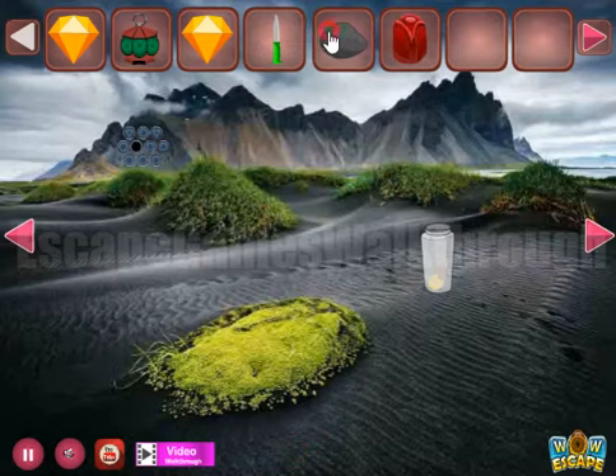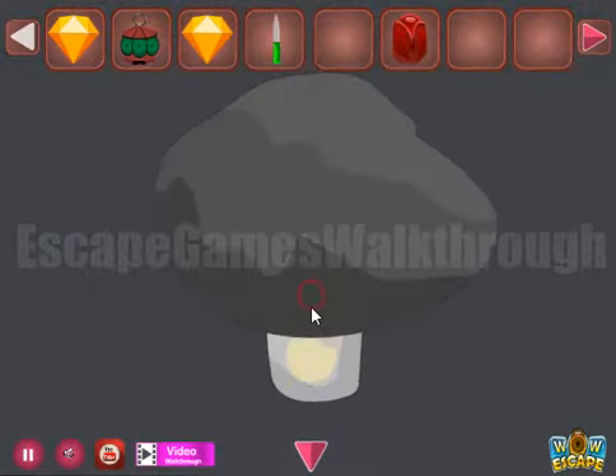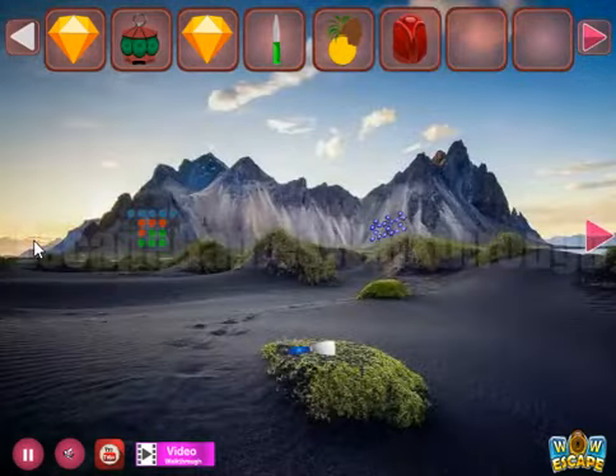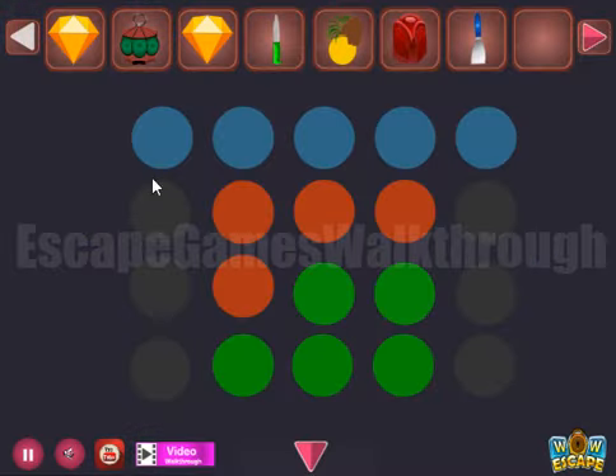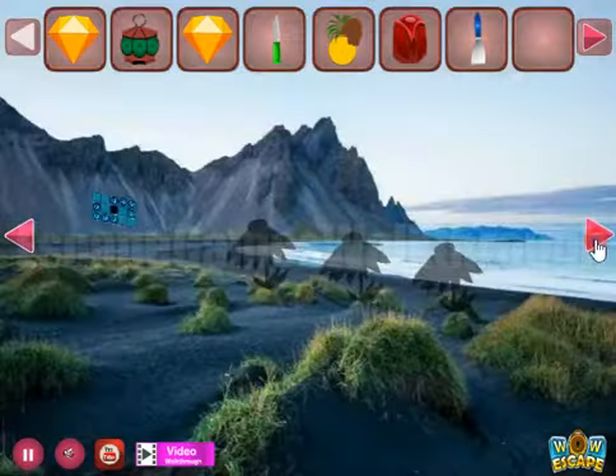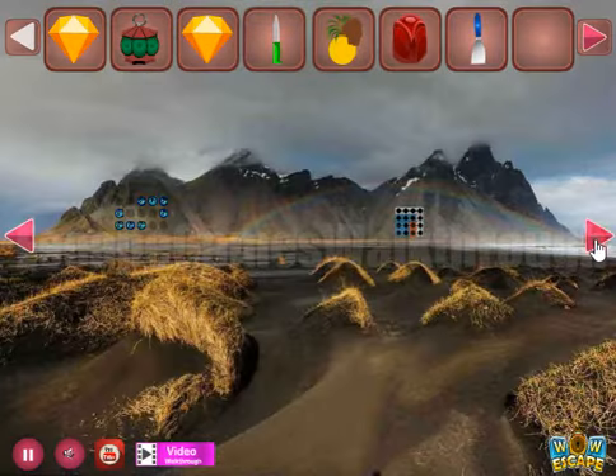Let's break this jar with the stone and get a kind of pineapple. Moving further to the left, here's a shovel to take. Now let's look at this pattern of blue, red, green, and grey circles.